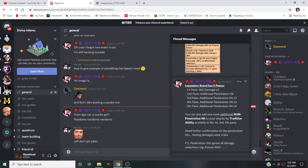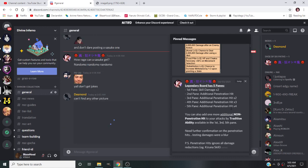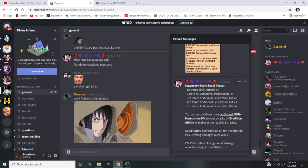To further explain legendary boards: they have five pains. The first one in the middle gives you skill damage times two. The second one is an additional penetrate hit, the third is additional penetrate hit times two, the fourth is additional penetrate hit times three, and the fifth is additional penetrate hit times four. So you get a huge amount of additional penetrates on top of having skill damage times two.